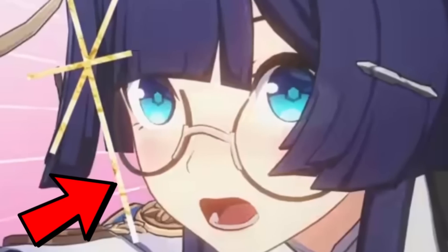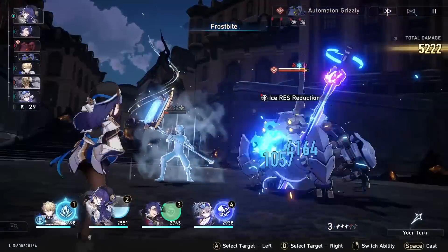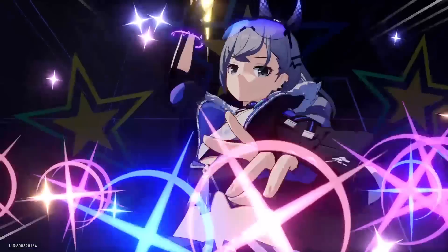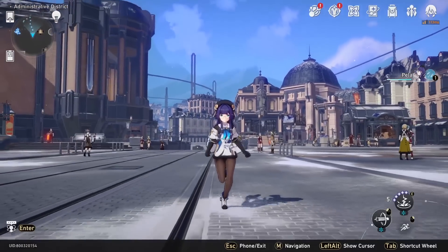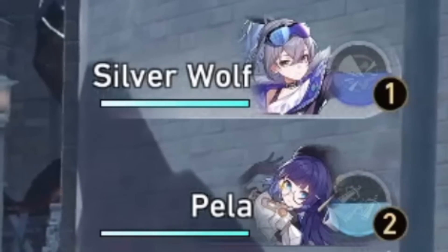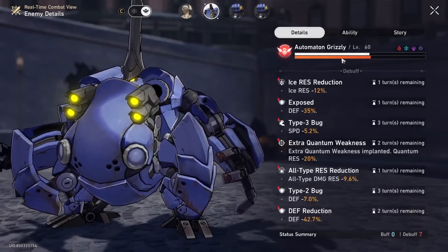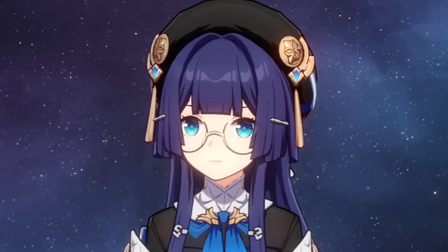Pela is Star Rail's most underrated buffer and today I'm going to tell you everything you need to know to play her like the debuff god she is. Recently there's been chatter about how Silver Wolf completely power creeps her, myself included. However, something people forget in Honkai Star Rail is that you can use two characters together, and unlike other games where two debuffs overlap or give diminishing returns, Pela and Silver Wolf's defense reductions stack additively.